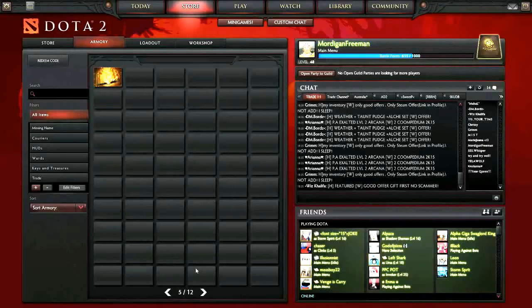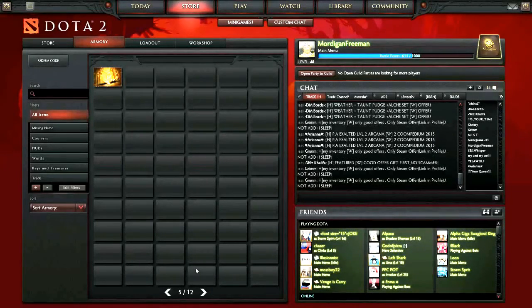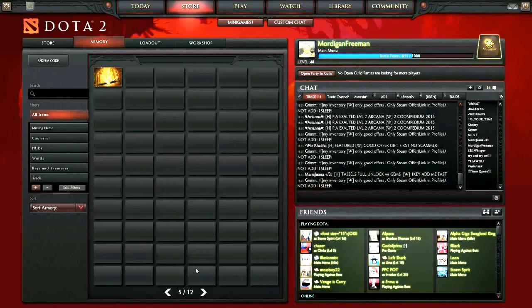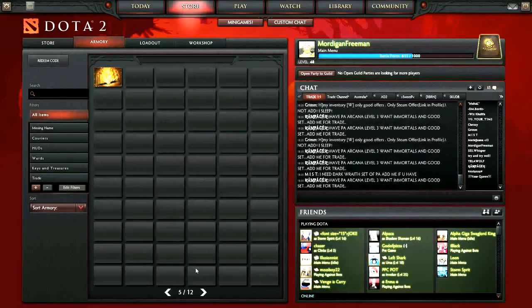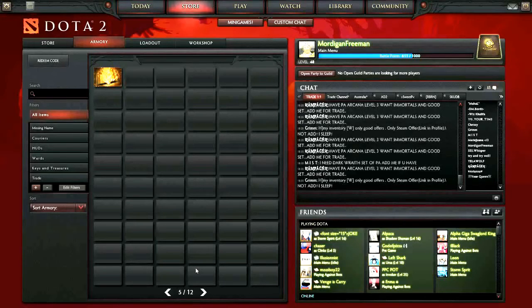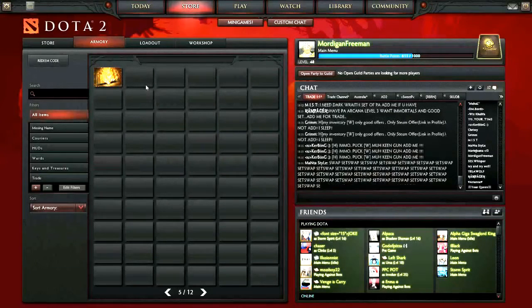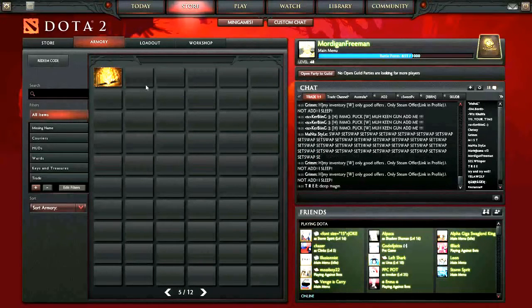What is up ladies and gentlemen, it is Winnie101 here and today I am going to be doing what I believe is the first unboxing or unopening of the 2015 International Dota 2 Compendium. I bought this from the store a couple of minutes ago. I did buy it at level 50 straight up so I could show you guys what you get in it right away, so you don't have to play for hours and hours.